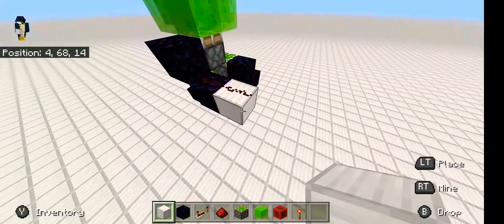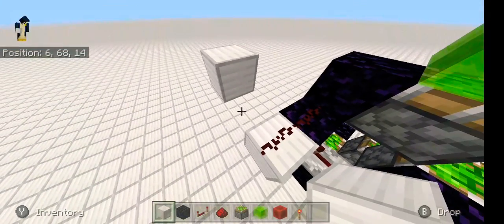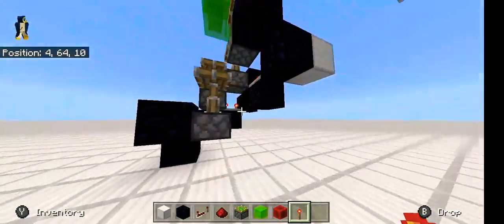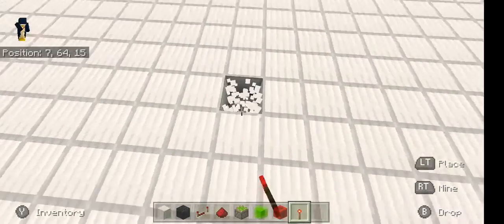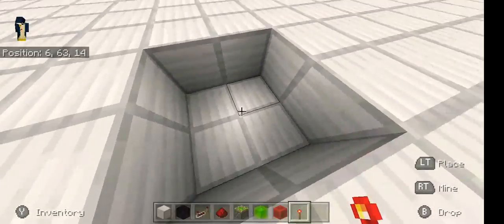Get your blocks of choice, bring it out, delete that block, go up one and delete that one — with a redstone torch on that one. All of the repeaters and everything should be on, so everything should activate.